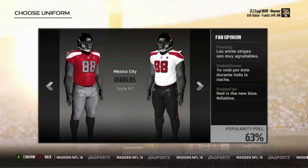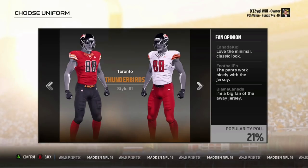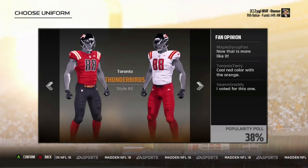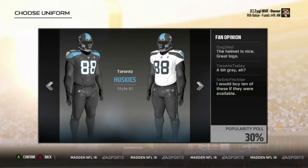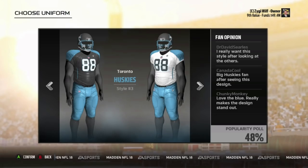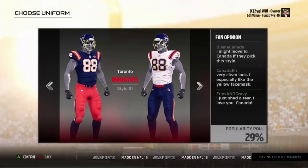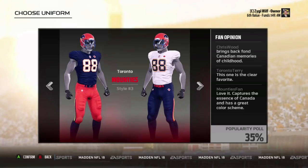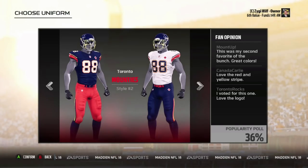Diablos kind of fit like the Black Knights too — basically the same color scheme. Everything looks pretty straight with this. Toronto has two alternate jerseys — one had a collar, this one doesn't, and this one has stripes on the shoulders. And then you got Toronto Huskies — these would look really cool. Toronto Mounties — yo, if you put blue pants on this, it would look really good.